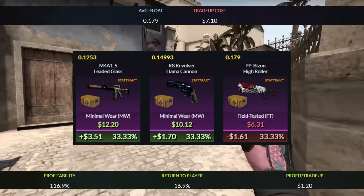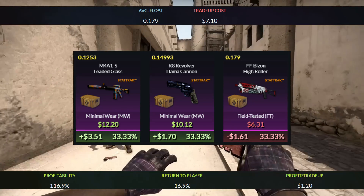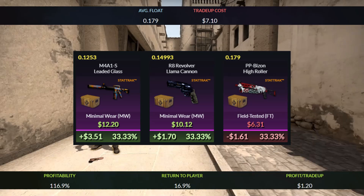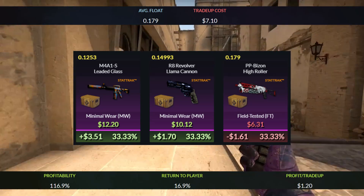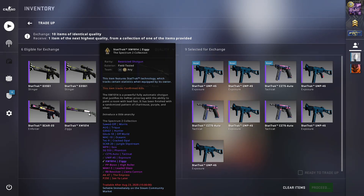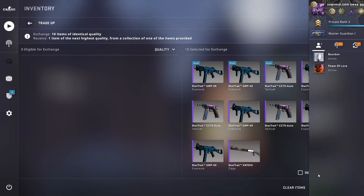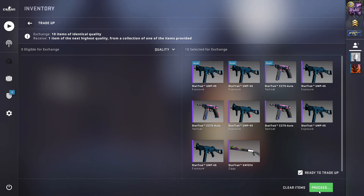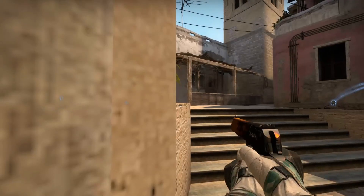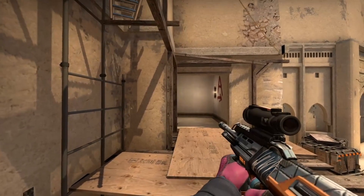For the outcomes, you'll get around a $4 profit with the M4A1-S Leaded Glass, and the rest of the outcomes will just cancel each other out, which is really nice. The return of the trade-up adds up to 16.9% and you'll get $1.20 each time you do this trade-up. Overall another safe, easy, and reliable trade-up where the inputs are really easy to get — highly recommended.